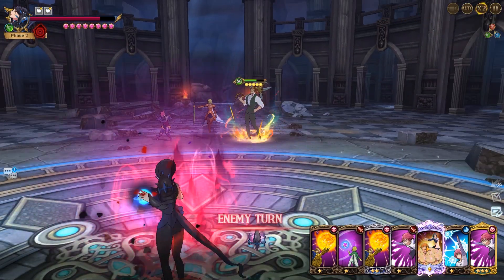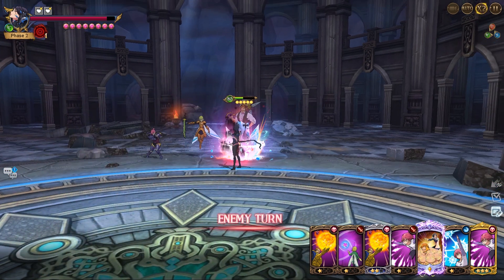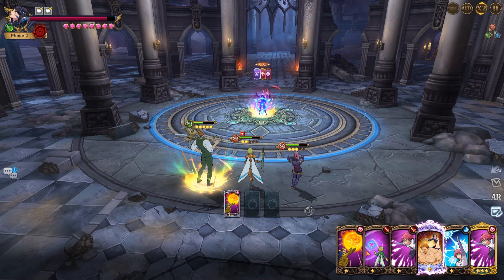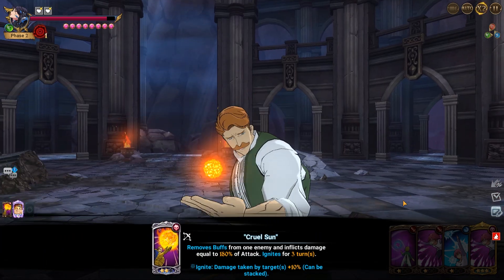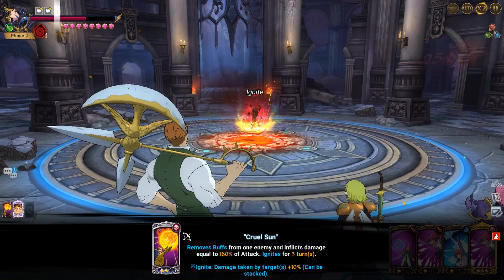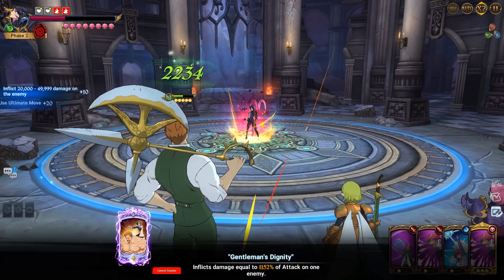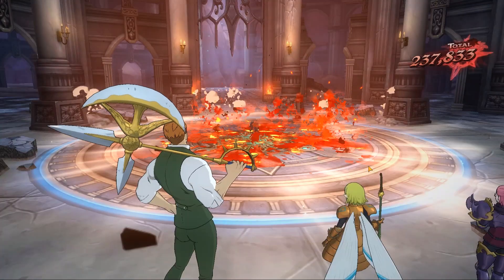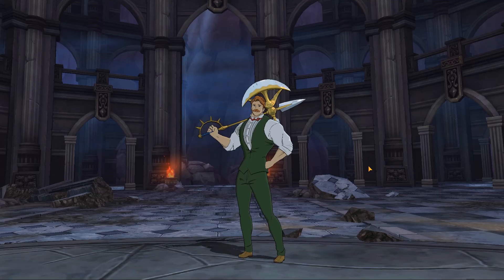We accomplished two challenges at once! Merlin is at four percent HP now — I think we can kill it. We've got two ignites as well. Since she's immune to debuffs, we use this, use that, and Escanor — let's see if this kills. Look at that damage! Oh my god, we could have killed it with three cards. 230k! That is literally my first run completing it, and it's a pretty good one too.